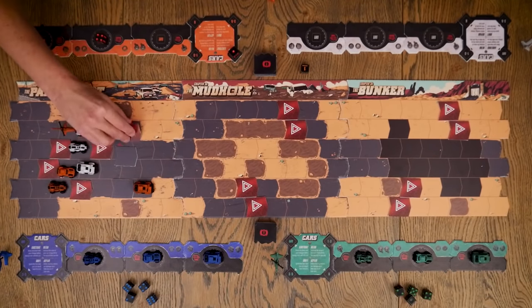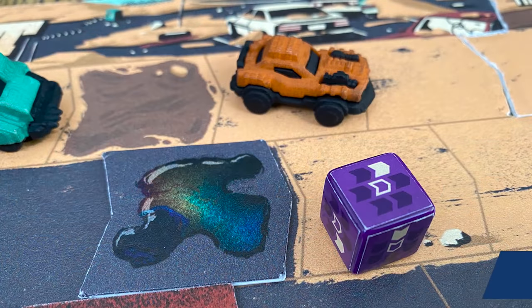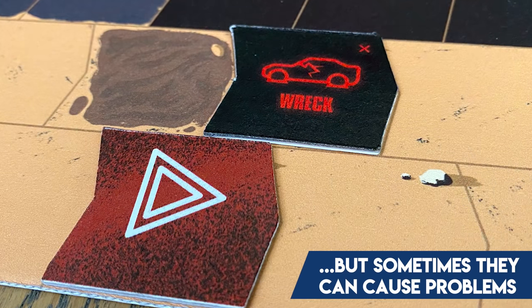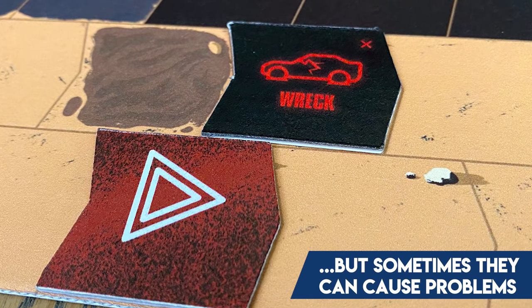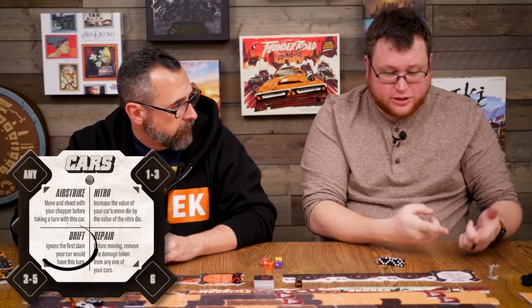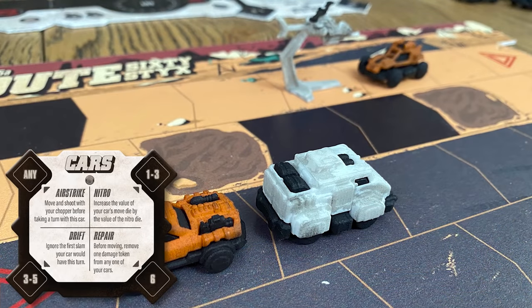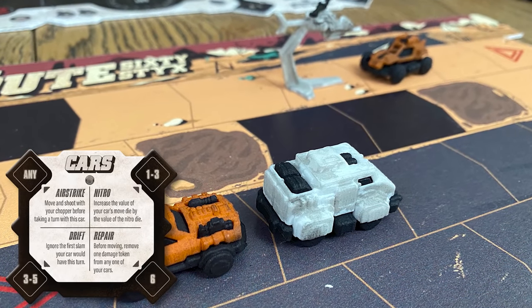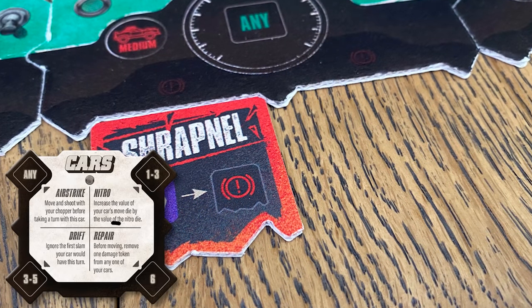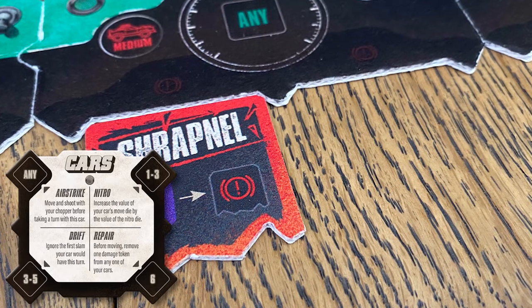Some hazard tiles are just road and you continue your move. Others include oil slicks that let you slide in a direction, and mines. There are also wrecks that bring wreck tokens out onto the board. You can avoid hazards by being strategic about movement or by using the drift ability, which lets you ignore the first thing you'd run into—if it's another car you can simply drift around it. You can also use the repair command since you will be taking damage.